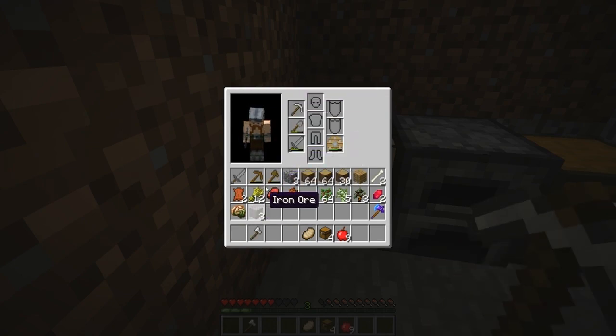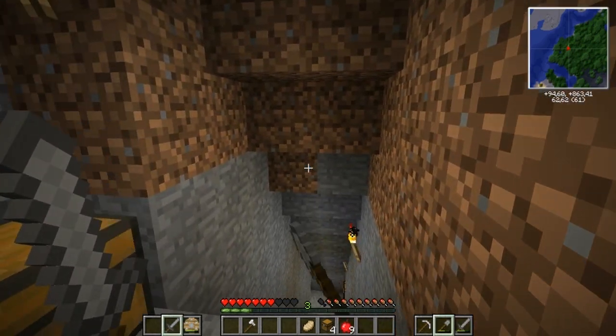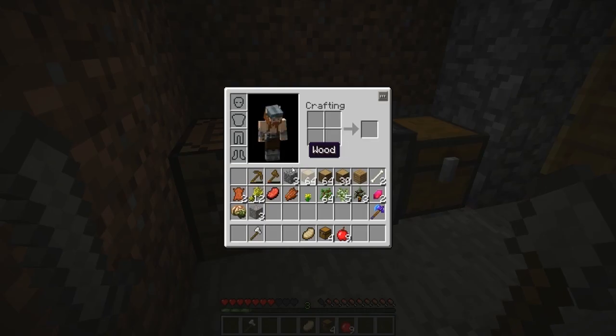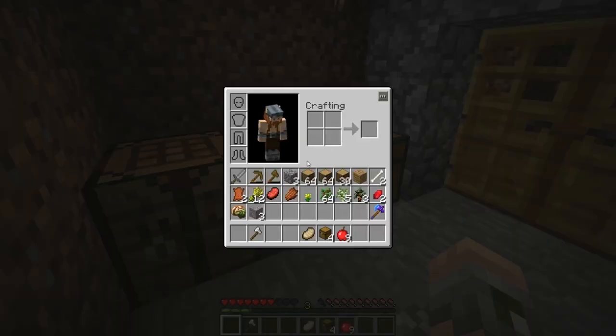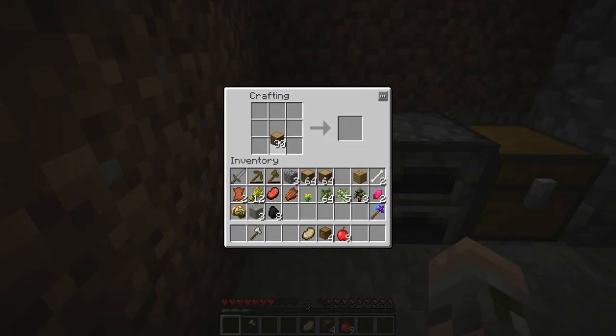There we go. The sword is looking alright. This is interesting — I can be in digging mode and have a sword at the same time. That might actually be a very smart idea. I'll just keep the sword though. I also wanted to craft up a couple of torches. I made some chests so I have plenty of space. Thirty torches.